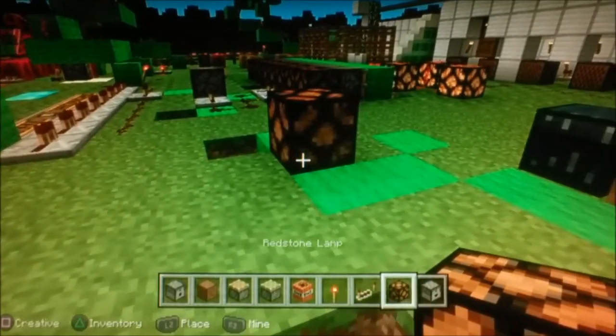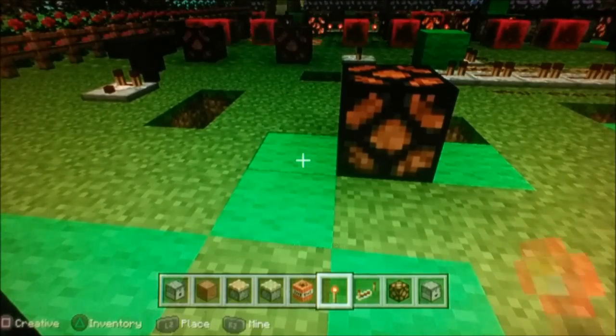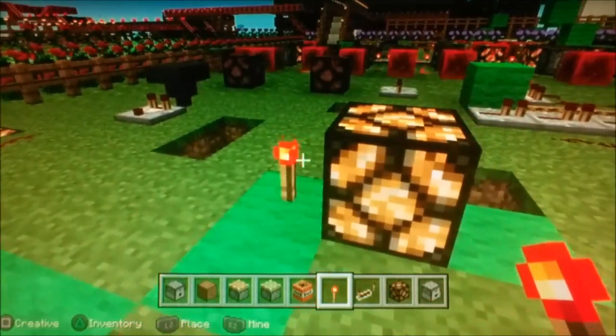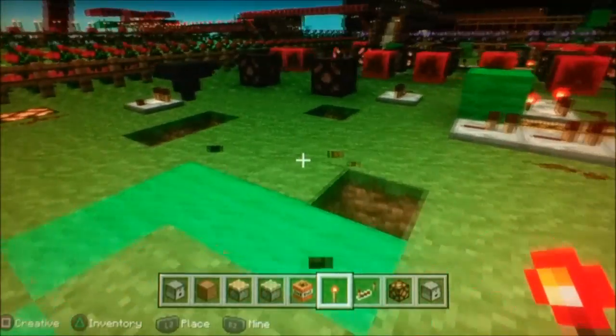This is the Redstone lamp. It is a light source that can only be powered by Redstone. And when the Redstone signal is gone, it turns off. Simple as that.